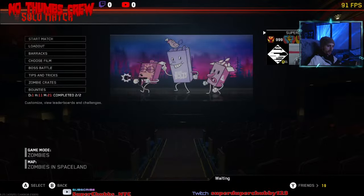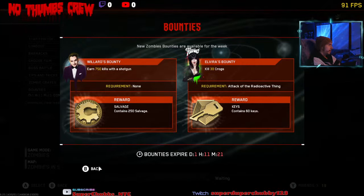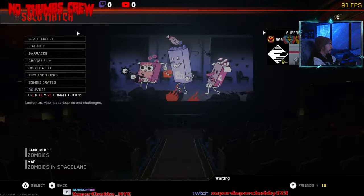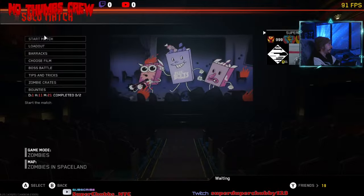Press numpad eight, then nine. You should see the screen change. Click the back button, then go ahead and start a match into Zombies in Spaceland.